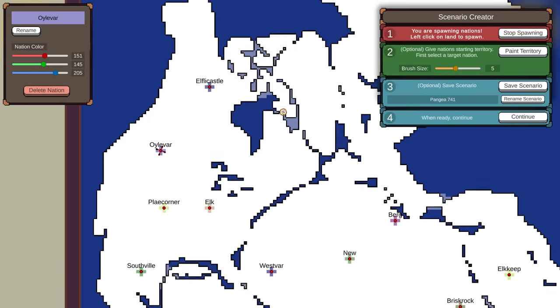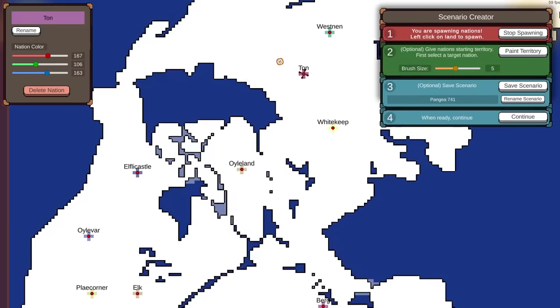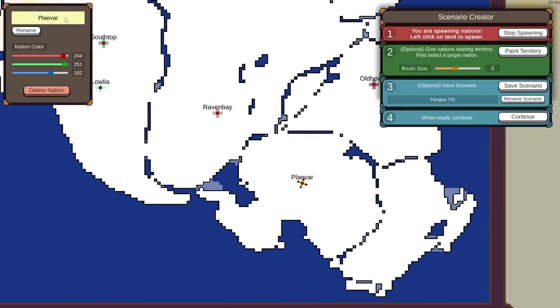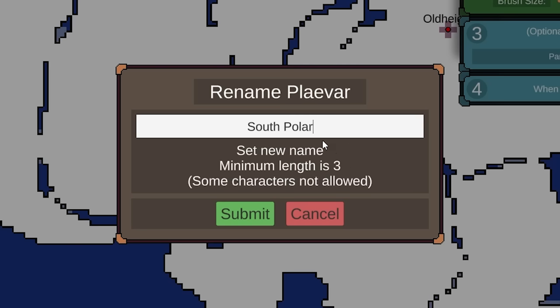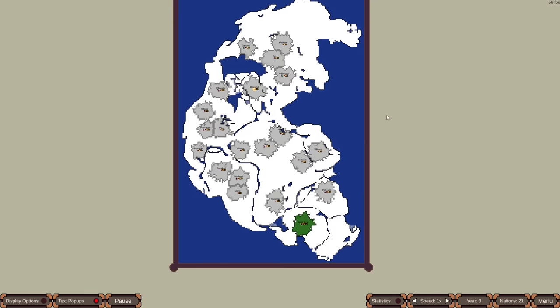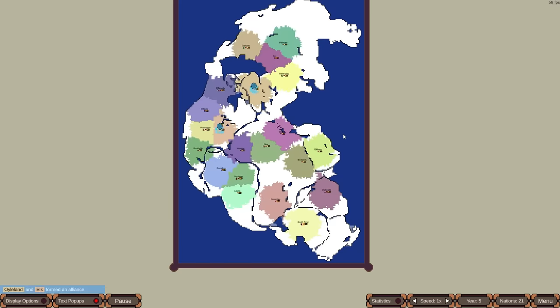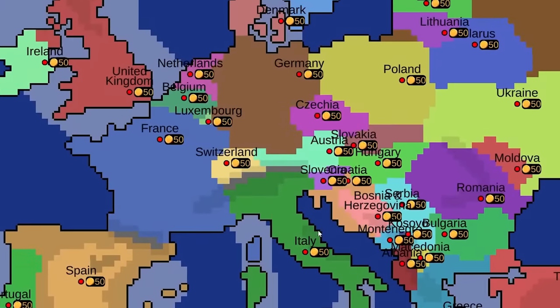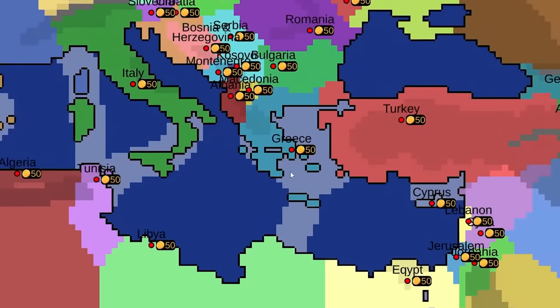Before, you'd go around to every continent and try to do a true start location — naming nations by their region, like Antarctica. That was kind of tedious. Then you'd watch as they'd all expand randomly to different territories and see the chaos play out. That is no longer the case, as we now have a generated perfect world map with all the countries in their correct locations.